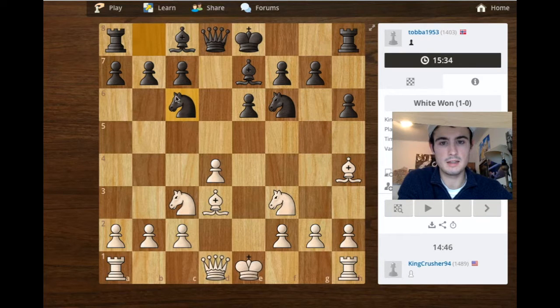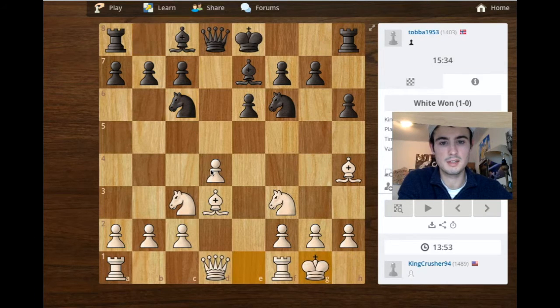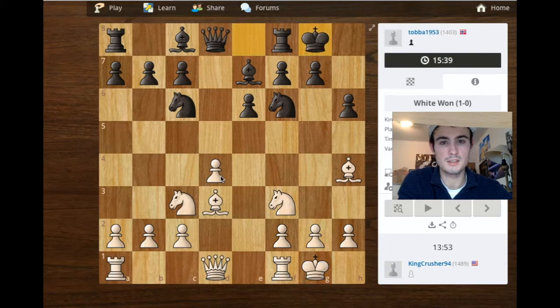He now has a double attack on this pawn. I decide to let him take it if he wants to, because I've got a pretty brutal check if he does. If he takes, I'll take back with the knight, and then he will take my knight, and then I'll come over here with check — winning the queen. So he castles as well.